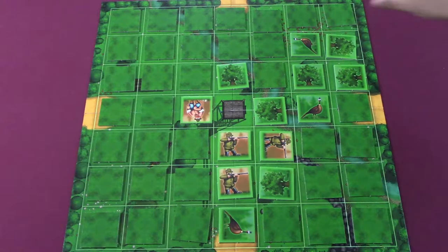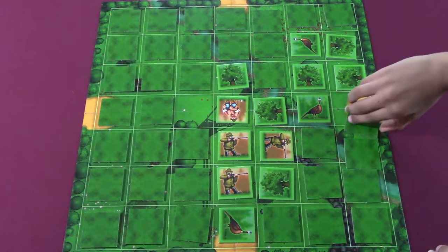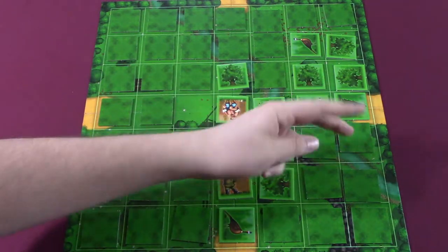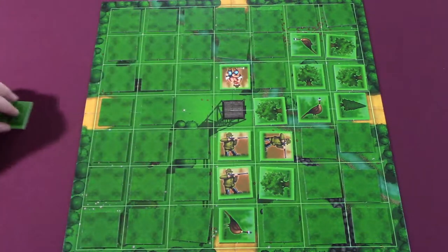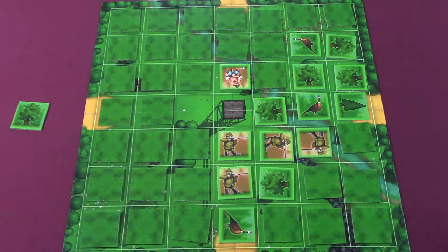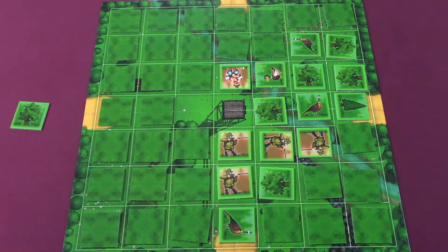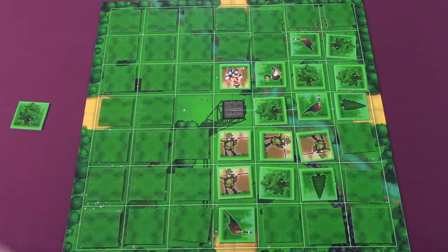A lumberjack — here we go! He's gonna be good for both of us. I can't stand all these trees. Another tree. Remember, always slip everything this way. I'm gonna take this tree. That could be good but not as helpful as I'd like right now. I wish I could use that axe and chop that duck up, but that's not gonna happen.